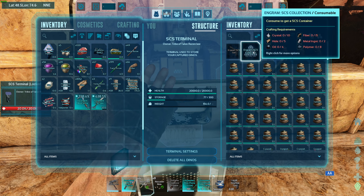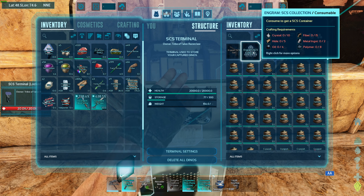They used to only be a couple crystals to make cryopods. Now it's ten crystals, five hide, four oil, fifteen fiber, two metal ingots, and eight polymer. They got quite expensive compared to what they used to be.